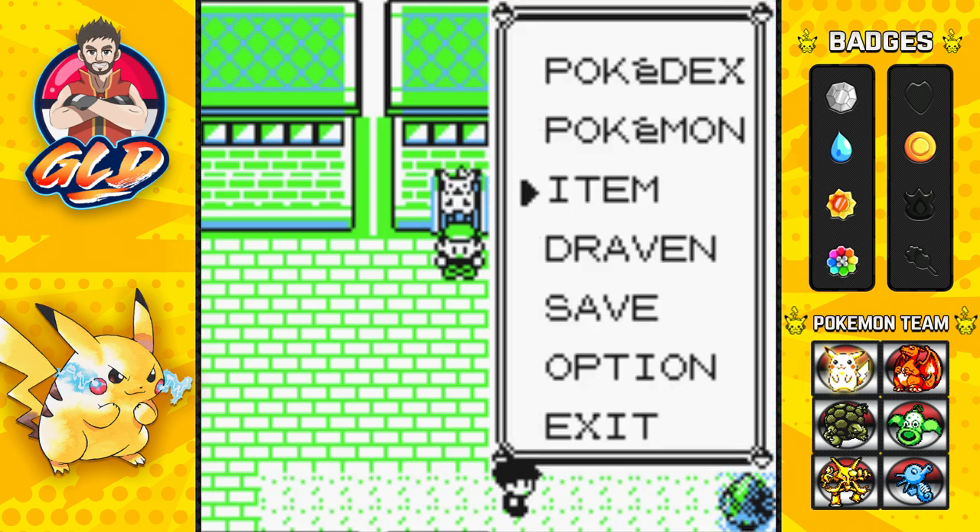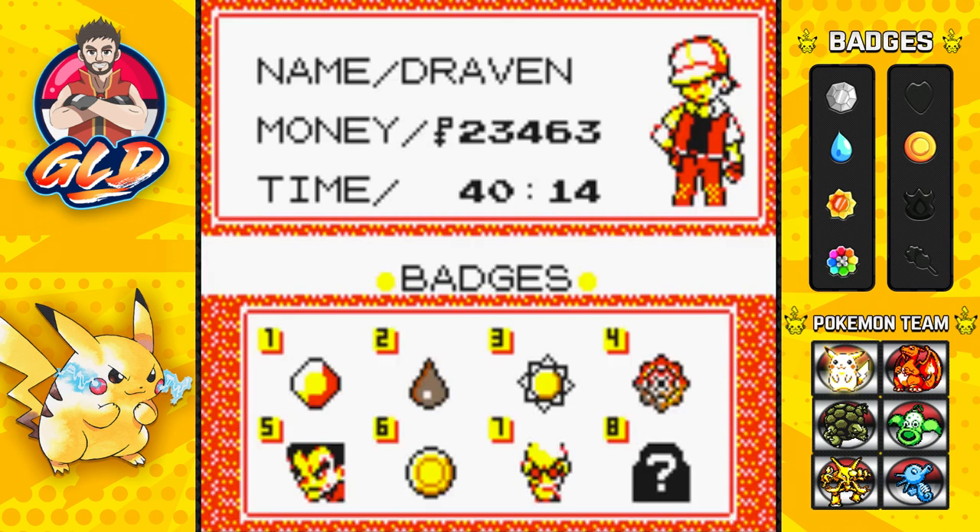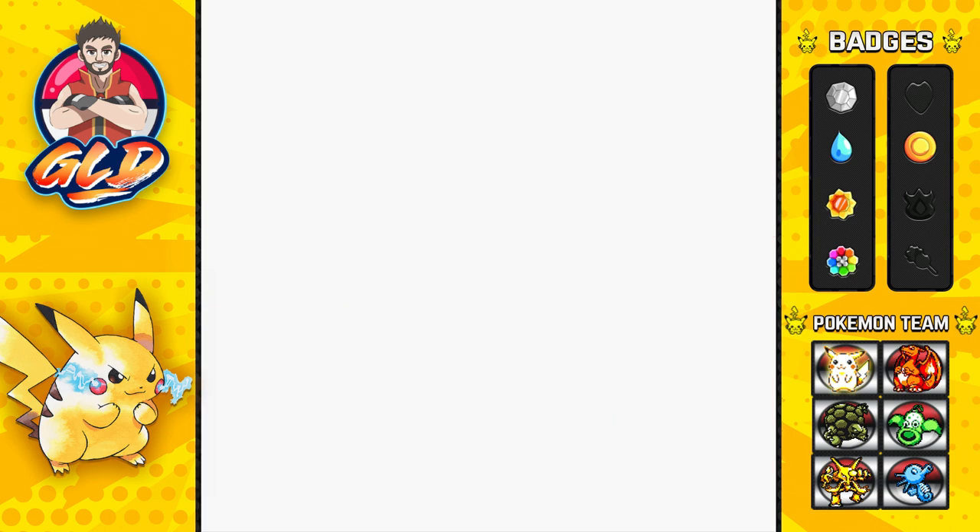We've got ourselves five badges. We skipped Koga, of course, because somebody on our page said we couldn't take on Sabrina just yet — but we accepted the challenge and did it. Now we've got three more badges to go.